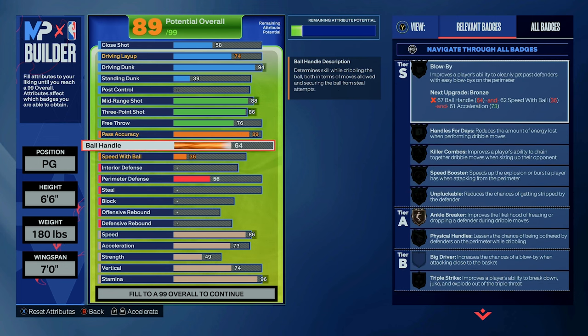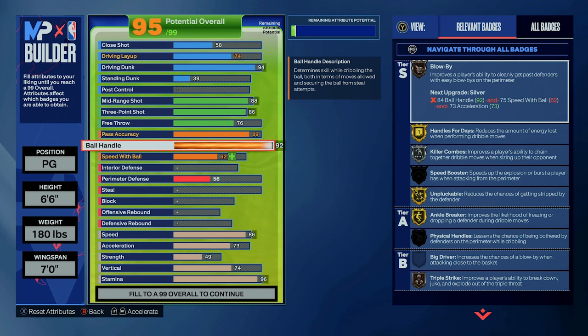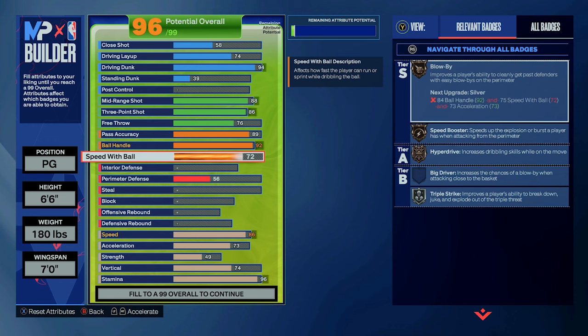We went with a 92 ball handle for sigs and badges, which is a must for almost every PG at this height or shorter, and then an 83 speed with ball for Gold Speed Booster.